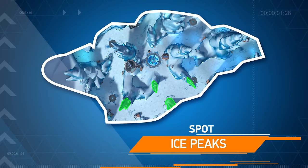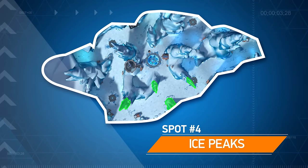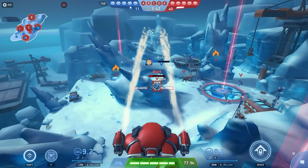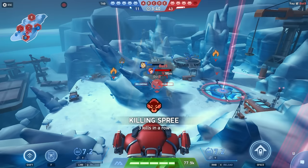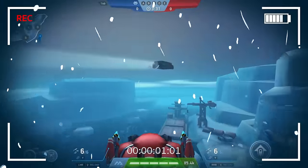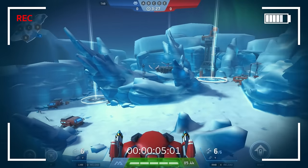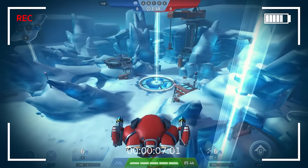Last but not least, for our bonus location, we have the Ice Peaks. This spot is great not only for the tactical advantage, but also for the amazing photo opportunity. If you want to make your own Mech Arena wallpaper, fire up a custom match, max out your FOV settings, and head up here for an awesome vista.